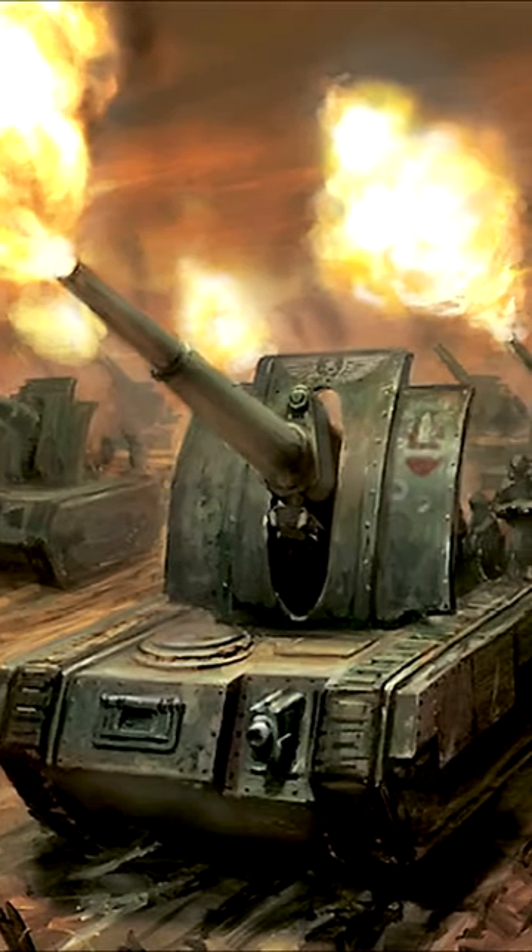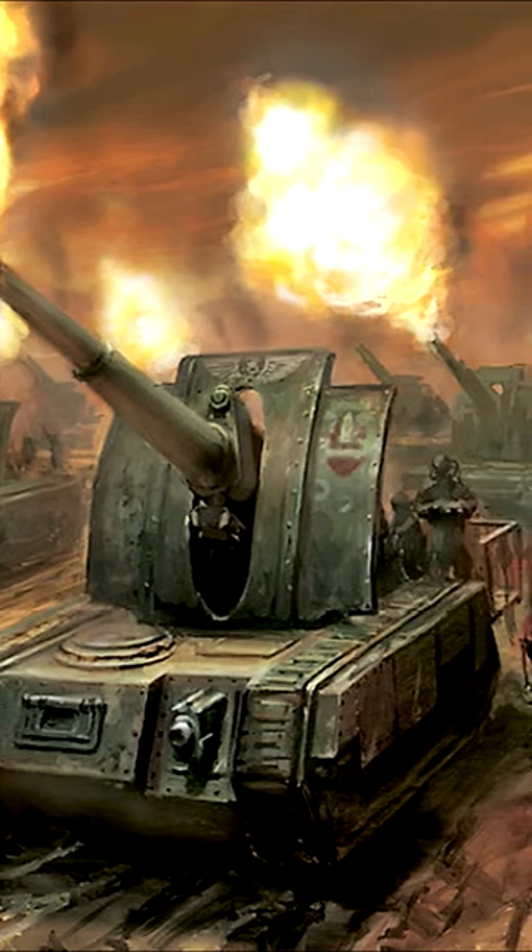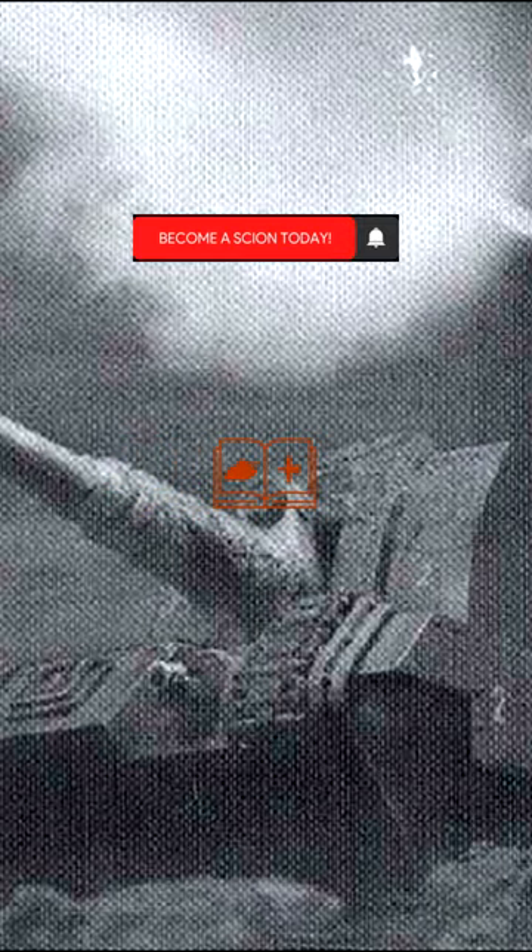The main gun of the Basilisk is a 132mm Earthshaker cannon that is capable of lobbing shells over 15km, with a multitude of shell types available, meaning that no matter the fortified emplacement or vehicle the troops are facing, the Basilisk is able to support them in any scenario.